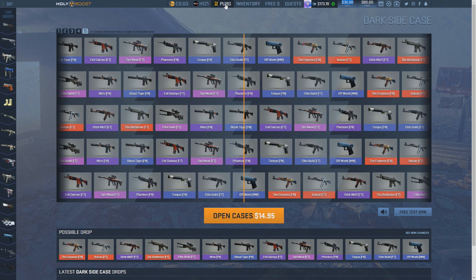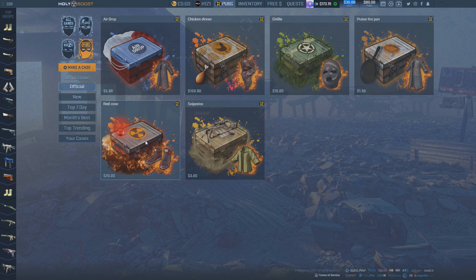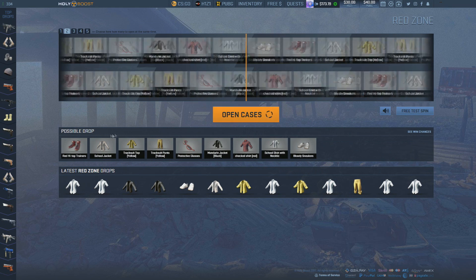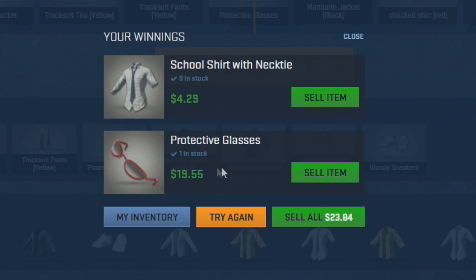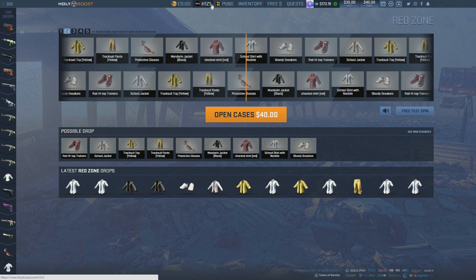I'm going to go back to PUBG and open up two red zone cases for $40. I think the glasses are worth something. On the glasses I pretty much made my money back, but the school shirt with the necktie lost some money. I'll just keep all these in my inventory and head back to the H1Z1 cases.